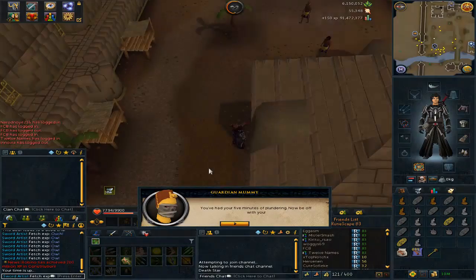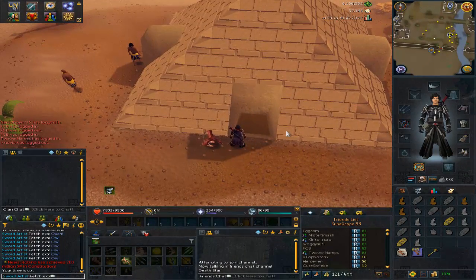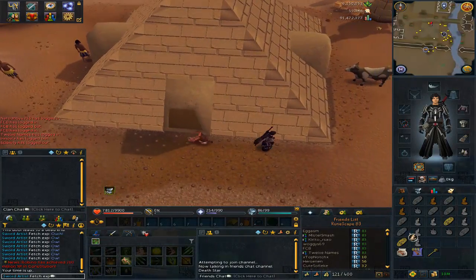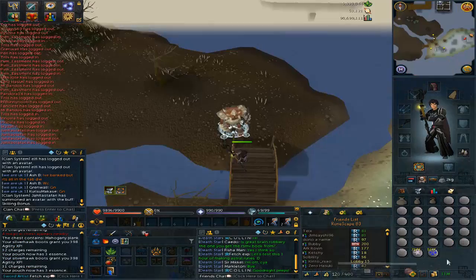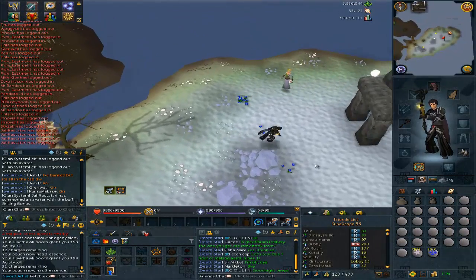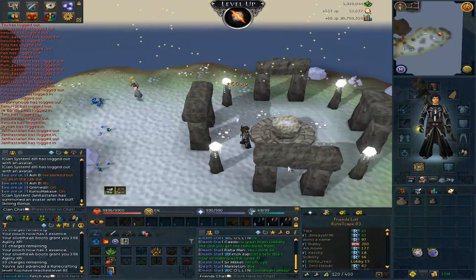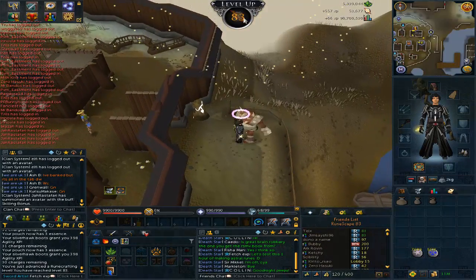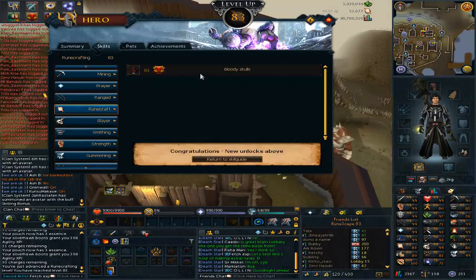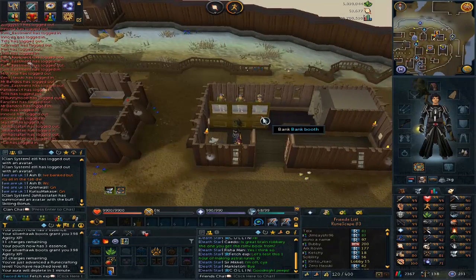I also got a little bit of runecrafting. I was testing something out — a fan of mine made a guide about astral runes where you can make 3 mil an hour. I only made 2 mil an hour because I didn't have the massive pouch, but 2 mil an hour is fine by me. I got myself up to 83 runecrafting, which is quite good. I can now do the bloody skills nodes in Runespan, so that gives me more experience when I go there.